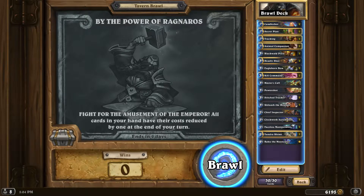Hey everyone, it's Wowus. We're here with Hearthstone, and today we're doing a new segment called Hearthstone in Chat. We're going to talk about a topic while we play Hearthstone. Today we're working on the Tavern Brawl 'By the Power of Ragnaros,' where all the cards in your hand have their cost reduced by one at the end of your turn. For my Brawl deck, I'm using a deck I grabbed from Hearthpone — that's a Hunter one-turn kill deck.